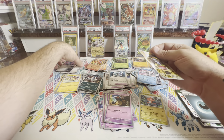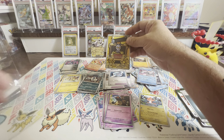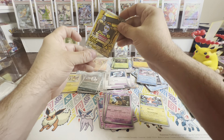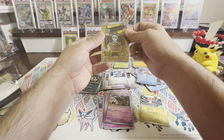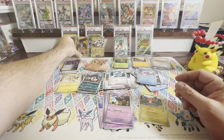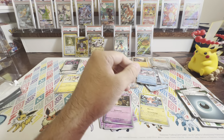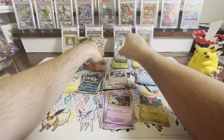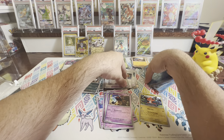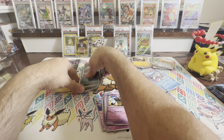We've got three more packs remaining. I'm looking to get at least half of the binder done — at least all the commons, uncommons, and the EXs for my set. Purloin, Ferroseed, Defiance Vest, Veluza, Technical Machine, Turbo Energize, Ferroseed Reverse, a Gible Reverse, and we've got the Wuchen — that is the hollow there. Two more packs remaining.